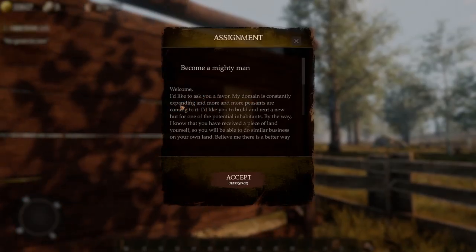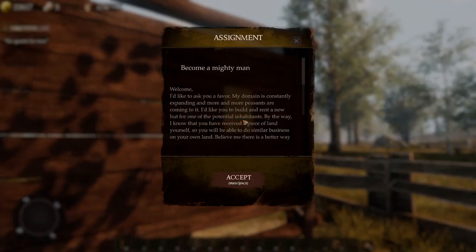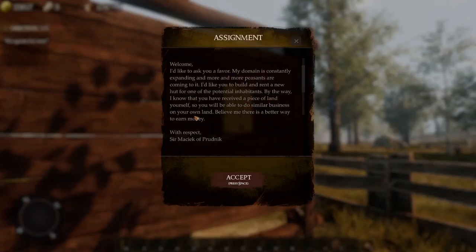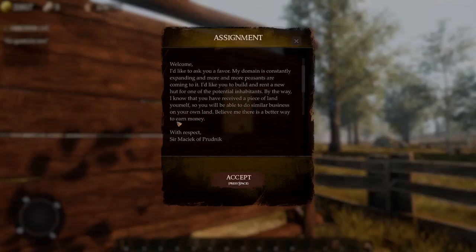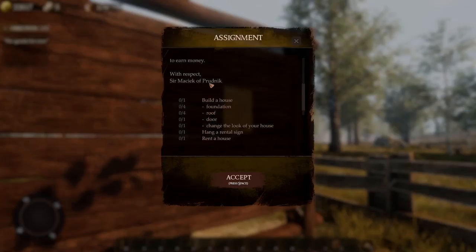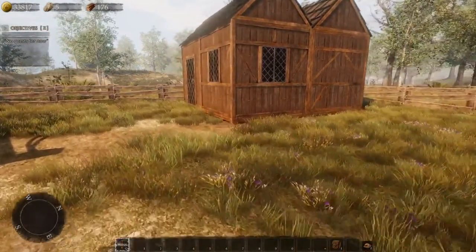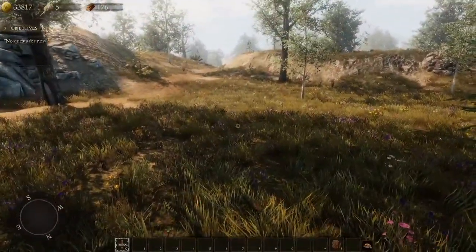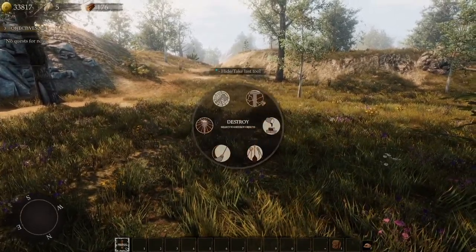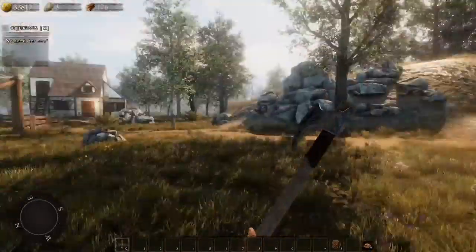Look how big the trees are — and right now there are barely any trees around us. Even more quests! A new lord wants us to build and rent a new hut for potential inhabitants. Also, I know you've received a piece of land yourself — you can do similar business on your own land. There is a better way to earn money. Build a house, rent a house — I can't wait!